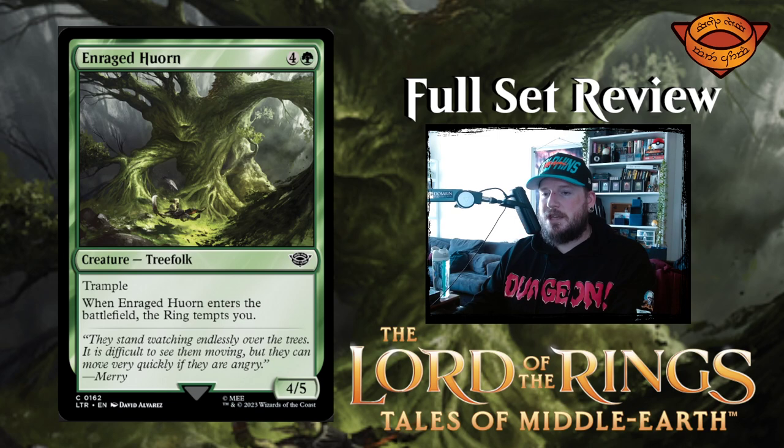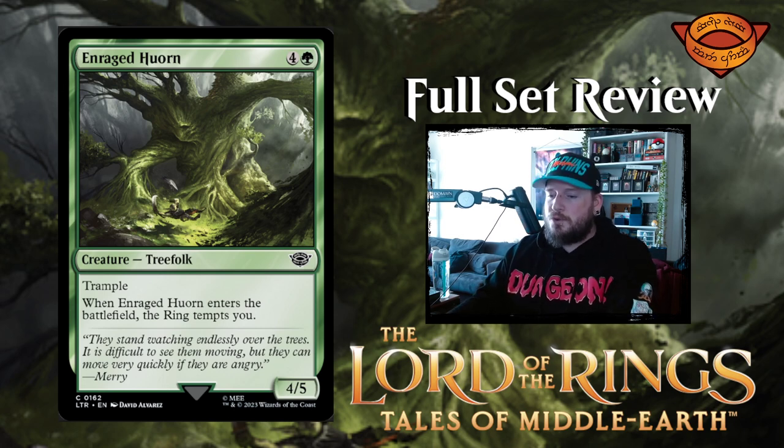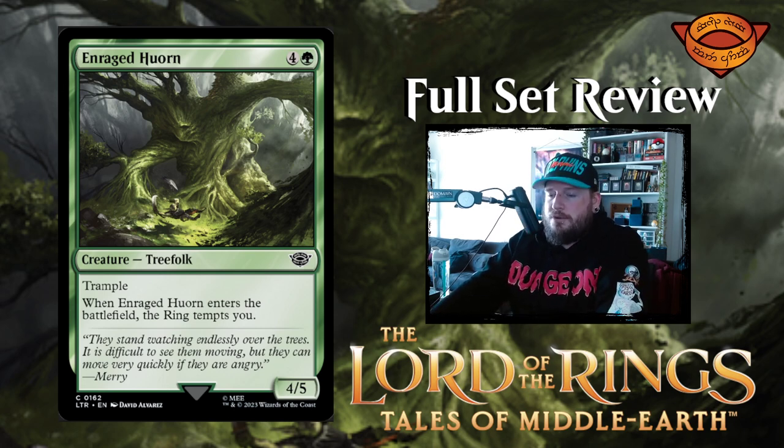Next up we have Enraged Huorn — four and a green for a 4/5 treefolk creature with trample. When Enraged Huorn enters the battlefield, the ring tempts you. That's it. I struggled so much with the name just for it to be like nothing.